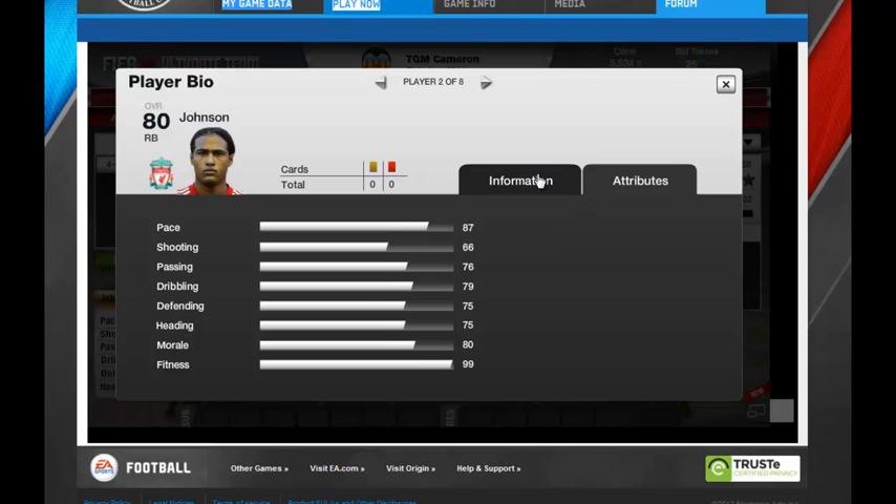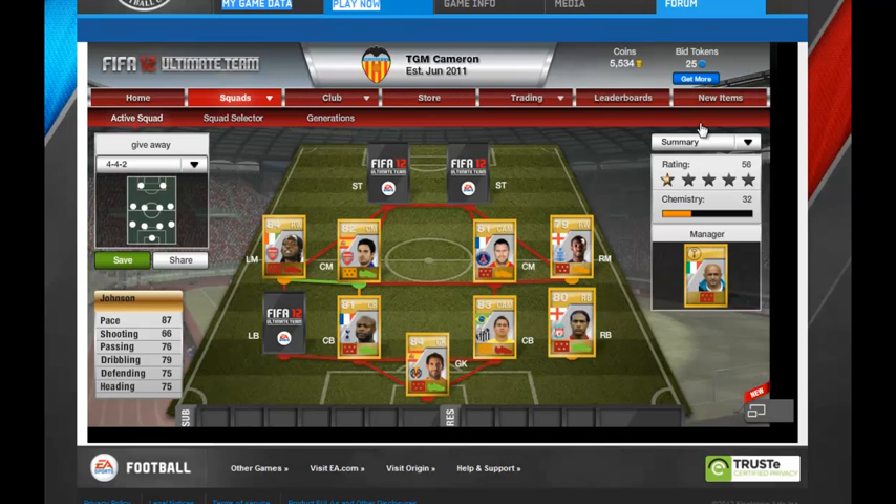This is Glenn Johnson — he's actually fast. He's nearly got 90 pace — he's 87 pace. 66 shooting, 76 passing, dribbling 79, defending 75, fitness and morale 89. He regularly plays for Liverpool.